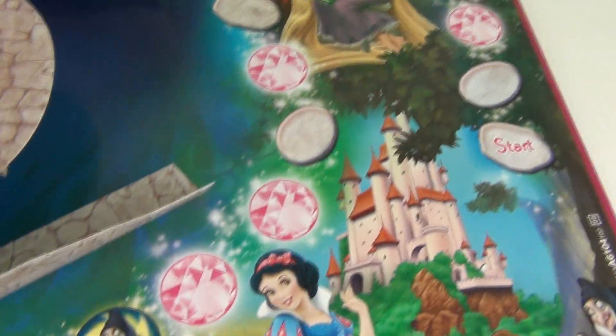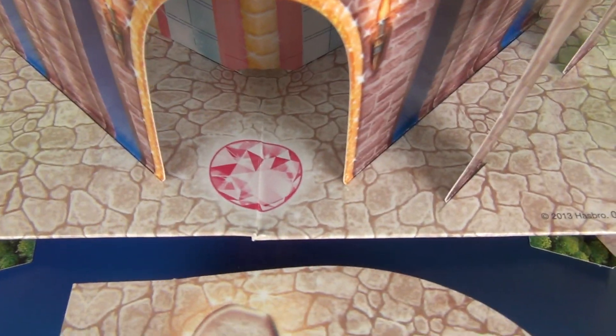Here is the board — you can see all the spaces there. We have start and then you have all these different stones or stopping places that you have to land on. The aim of the game is to get to the castle, which is that spot there, before your opponent. You can have two to four players.